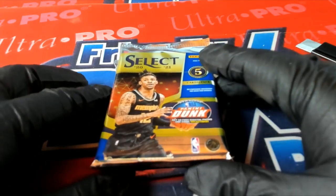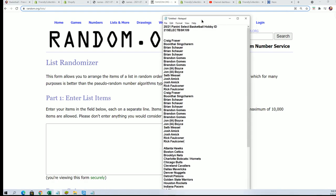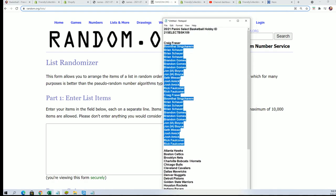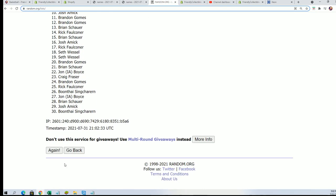Alright, here we go — it's Select Basketball, good luck in the break! This is a pack break of Select, box 109. We're gonna random the owner name seven times, random the team seven times, and stack the lists up side by side — that's how you get your team randomly in the break.